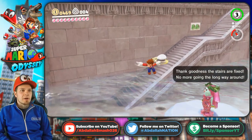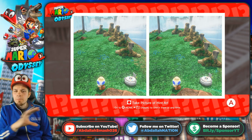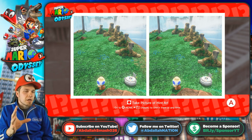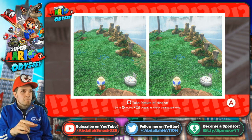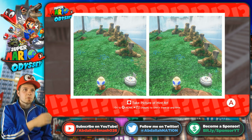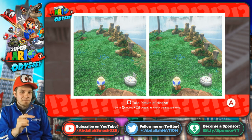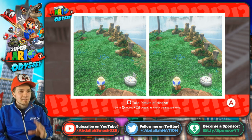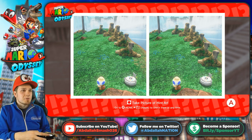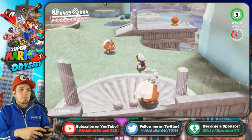I do want to show you guys a couple more things. Whenever you see a mural on the wall, definitely press A on it — you'll hear that musical sound effect. That means if you go back to the Cascade Kingdom in this particular area, you'll notice one of the little stone columns is missing. So ground pound that area and you'll find a moon. It's called hint art — you can press the capture button, take a screenshot, and check it in your album at any time.